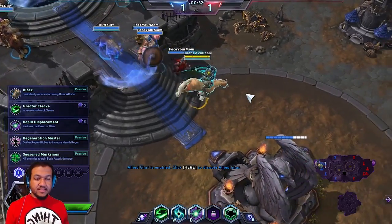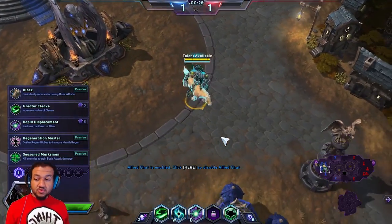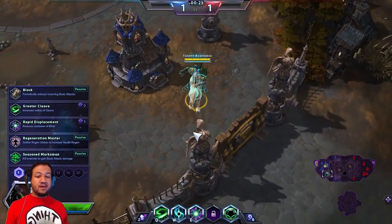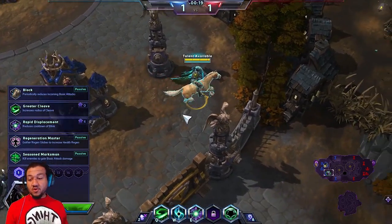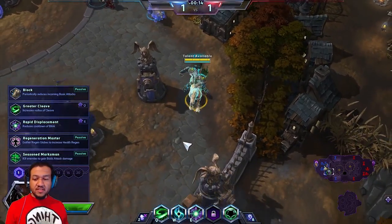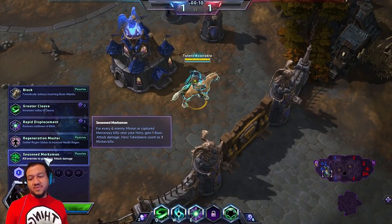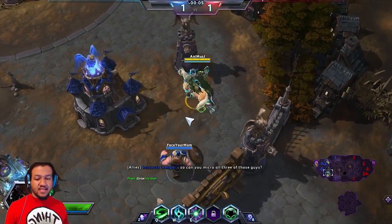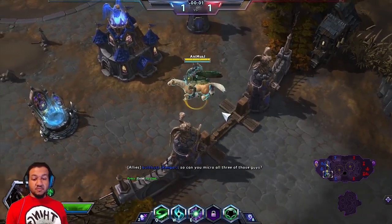Alright ladies and gentlemen, what we're gonna do is really focus on making Zeratul strong as the game progresses, but making him sustainable to be able to outlast pretty much any fight one-on-one. So we're gonna pick Season Marksman — every six minion kills it boosts your base attack by one, or every two hero kills it boosts your attack by one.